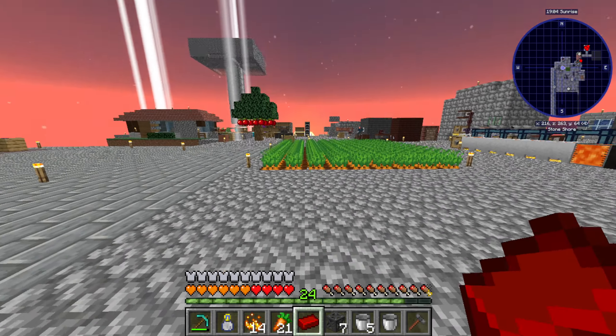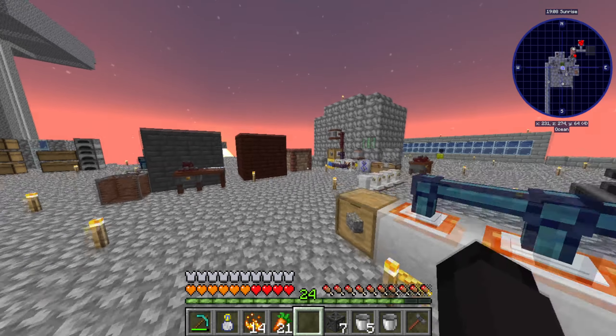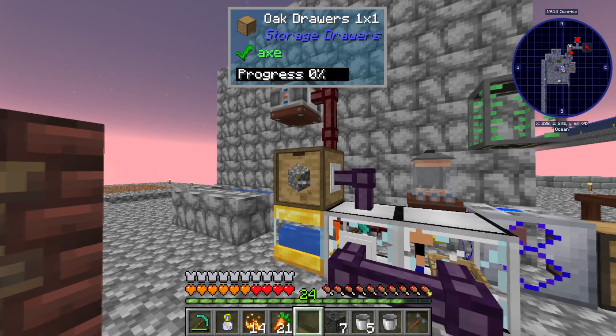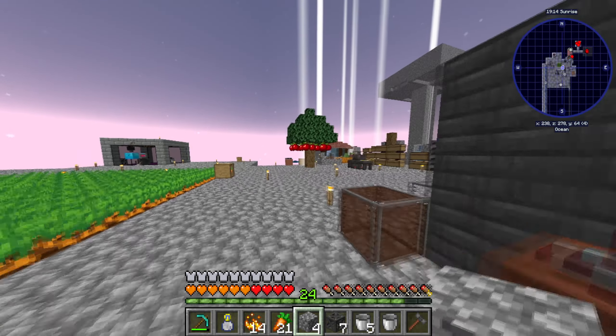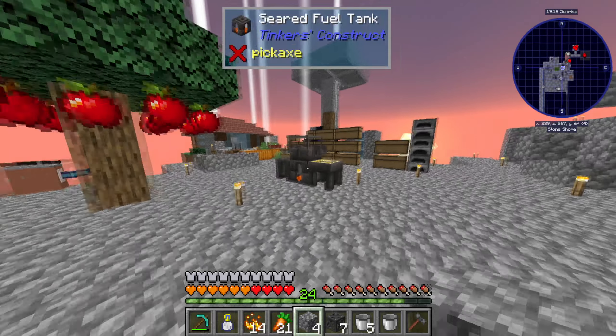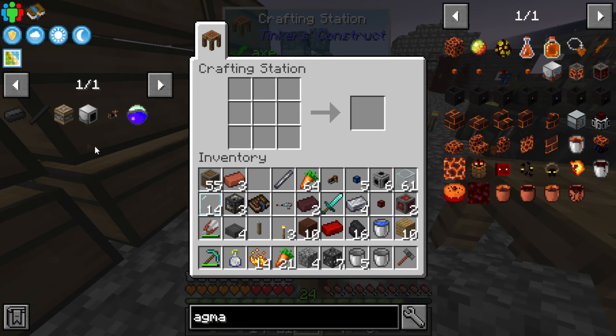I need another piston extension pole and some more cobblestone — one, two, three, four. Beautiful, beautiful. I think we also need more steel after that because we need to make things. I need a piston — right, right. Oh wait, we also need conveyor belts as well — almost forgot.